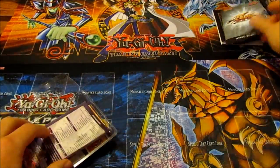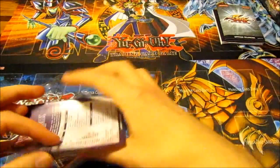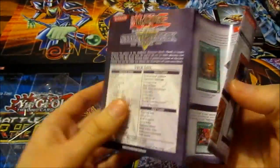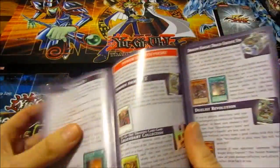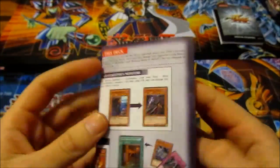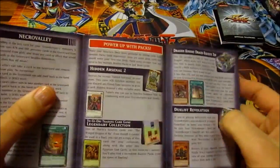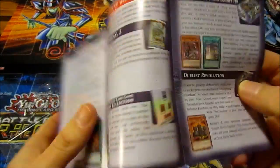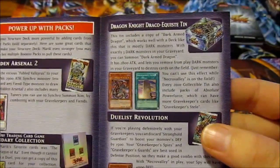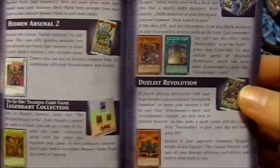5D's rulebook. And tips on how to play the deck and what you can expand it with. Although this was 2010, so I think it's addressed on the back to get the Winged Dragon of Ra, because Legendary Collection 1 was out at that time. And Darkarm Dragon was big back then, I think.